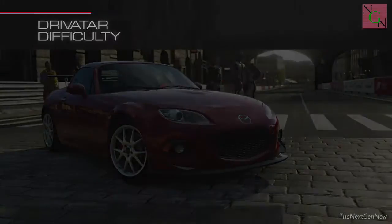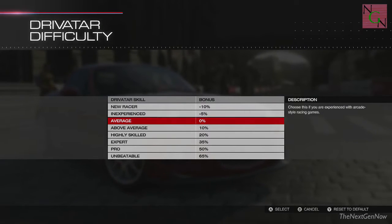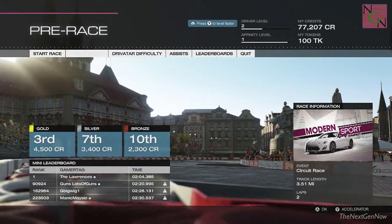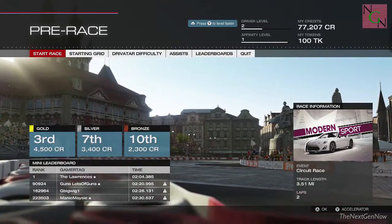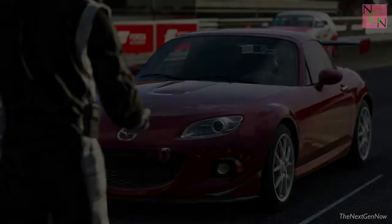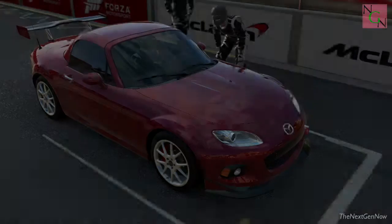Driver difficulty — right, they're on average. I pressed the wrong button there, I should have gone down one. Let's do that again. So above average is what I want — change it up there, and it'll actually give me a 10% bonus, which will be handy. Okay, start race. Again, my car looks pristine but I'm sure it won't be at the finish.